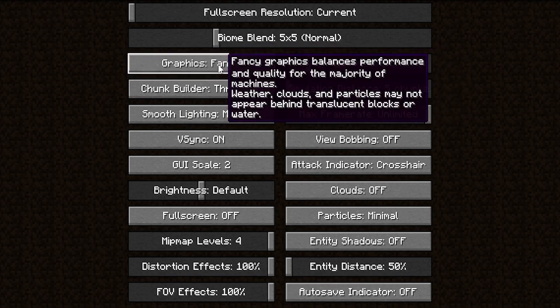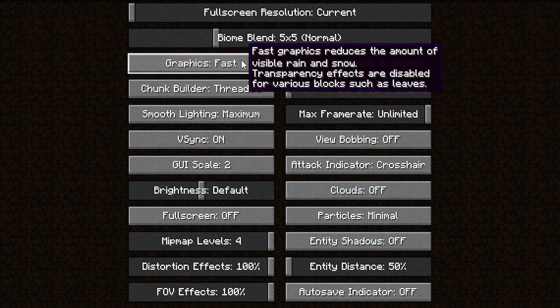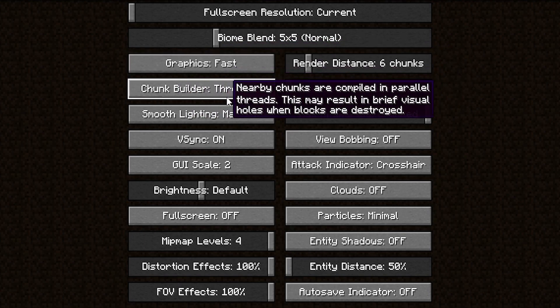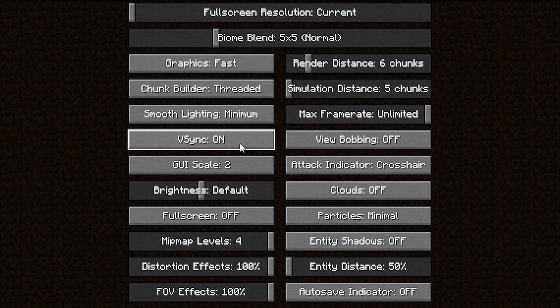Coming back to the top on the other side: Graphics are on Fancy — turn that to Fast. Chunk Builder, just keep that at default. Smooth Lighting, set that to Minimum. VSync, turn that off.